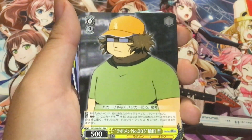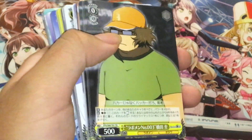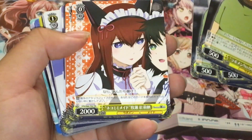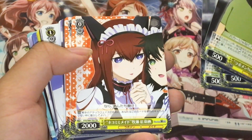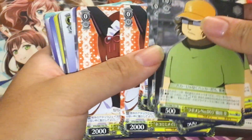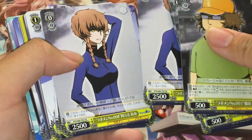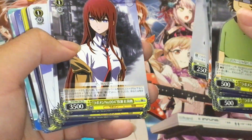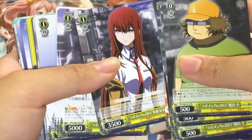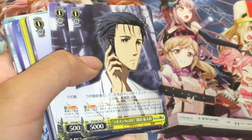Let's see if we get something good like a triple rare or even SP — but we'll see. Four copies of Daru, the maid version of Mayuri, and Christina or Makise Kurisu. Two Suzuhas — loving the artwork on these cards. Makise Kurisu, Christina, Rintaro Okabe, also known as the scientist.